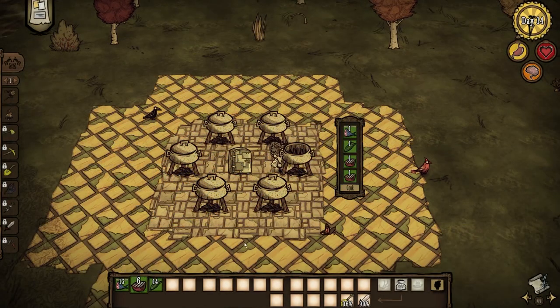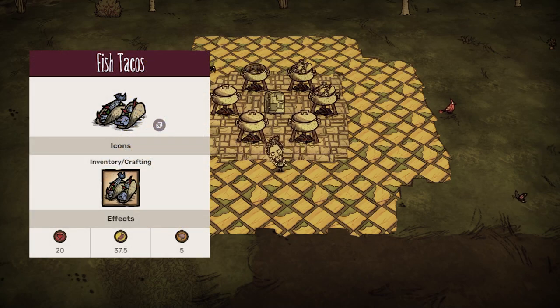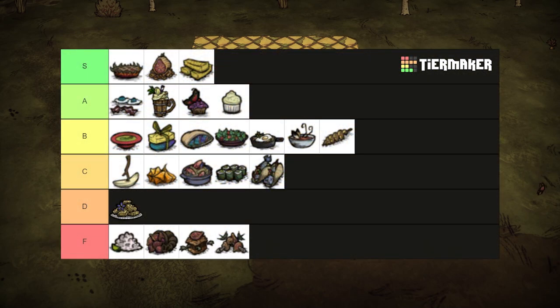A piece of corn and fish with some filler gives us fish tacos. This dish is pretty good and only heals for 20 health less than the fish sticks. But if you have fish and twigs and veggies, why aren't you making fish sticks? This dish's existence bewilders me. C tier.